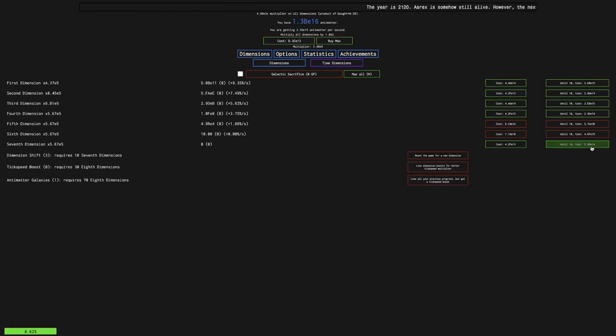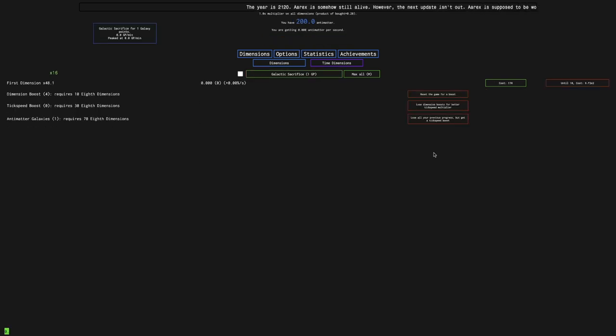Okay, I'm back a few hours later and I can finally get another dimension shift, which means galactic sacrifice. This is huge — this is gonna be the next episode, because this is a turning point in New Game Minus 4. I'm not sure what it's gonna be like, but it's a prestige layer that's introduced in New Game Minus Minus. Hope you enjoyed — peace out.